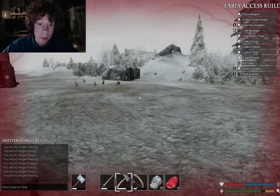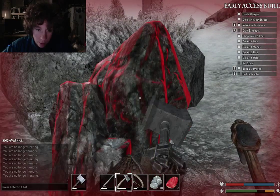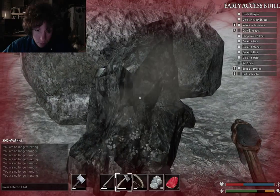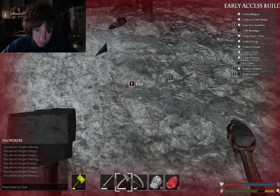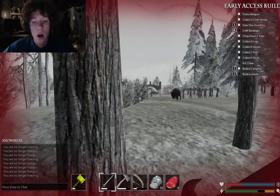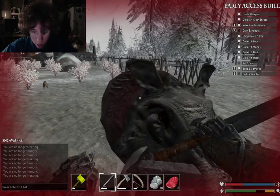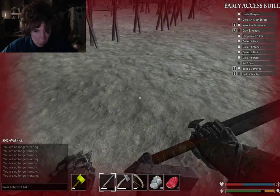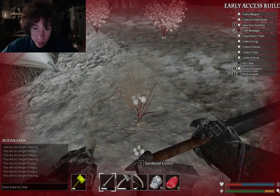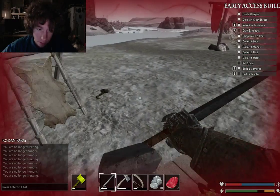I have everything I need here. I actually need more flint for bows, so I'm gonna get this real quick — shouldn't take much. I need more ammunition — literally no ammunition on my bow. Also, finishing up these quick quests: a lantern — I need sticks for that — kill some deer, get some bandages. I also need to kill two deer, which is also why I need arrows.